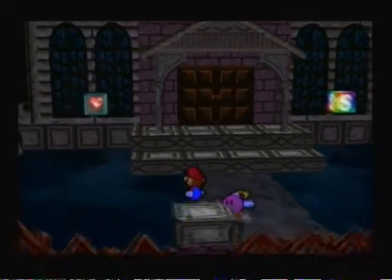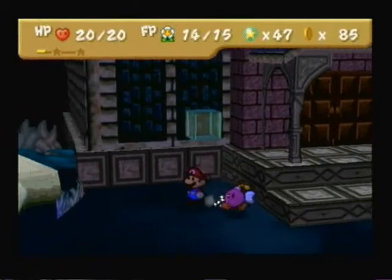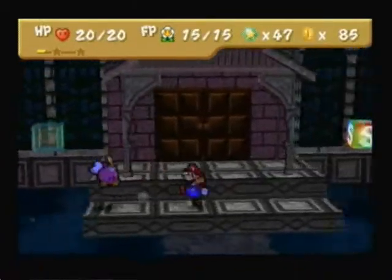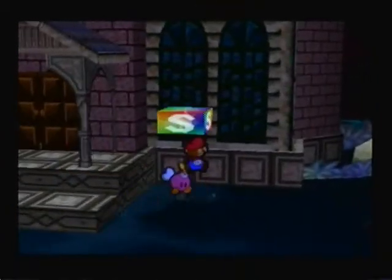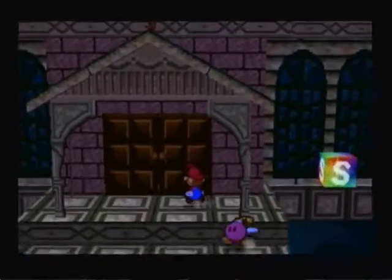Hey guys, AKGamer5 here. We're back for more Let's Play Paper Mario. Right now I'm going to go in this little heart block over here, and let's begin our journey into the Boo Mansion. Let's save up here too. We'll have to get into that other thing later, but before we do, let's just get inside the mansion.